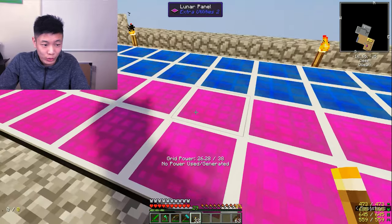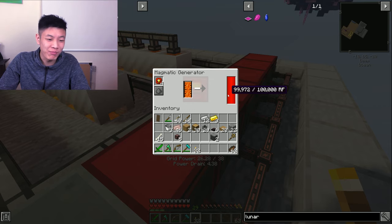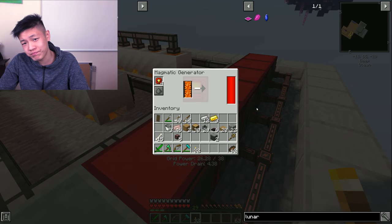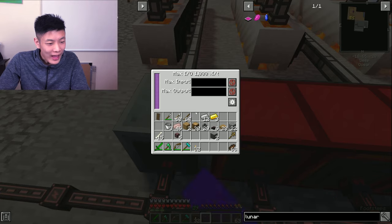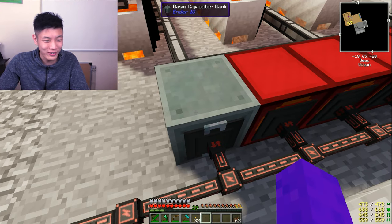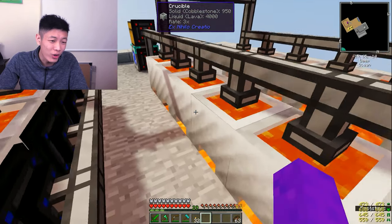Now we have our solar panels and lunar panels that are generating enough grid power to help the lava generator make more lava. Now instead of taking 6.25 seconds it takes about 1.25 seconds — five times faster. Our basic capacitor bank is now filled with RF, so we don't have to worry about energy generation anymore.